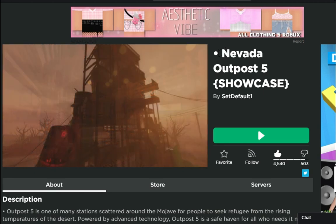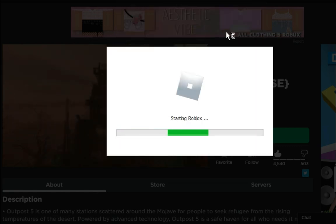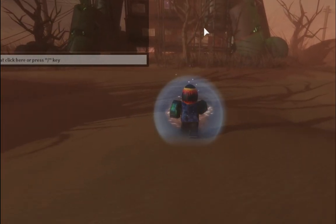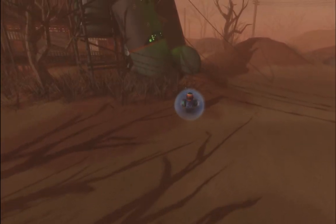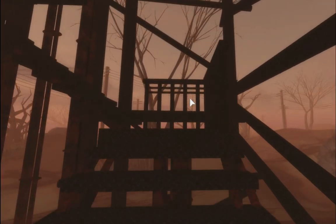This next one's called 'Nevada Outpost 5' showcase by the same guy, SetDefault1. This guy is honestly insane — he's had so many nice builds. Graphics are on full. I'm pretty sure this won some awards because this is insane. I don't even know what this is but it's really nice. I don't know how this is honestly Roblox. Go check out his builds — his builds are the best on Roblox.